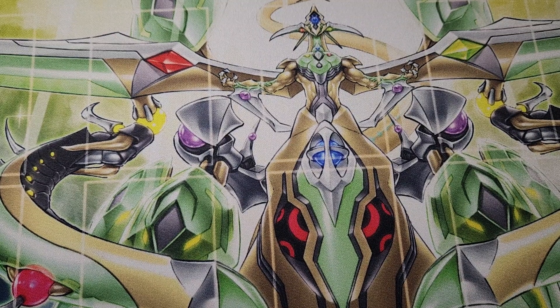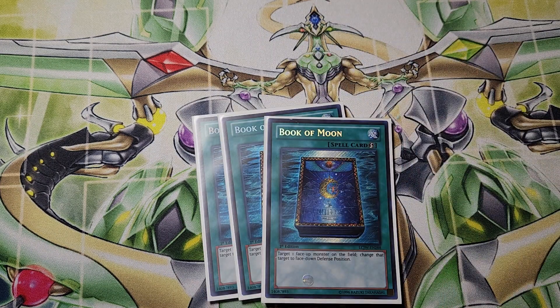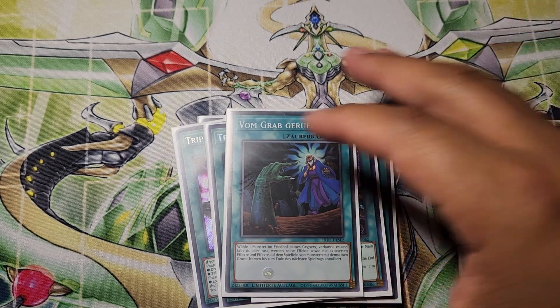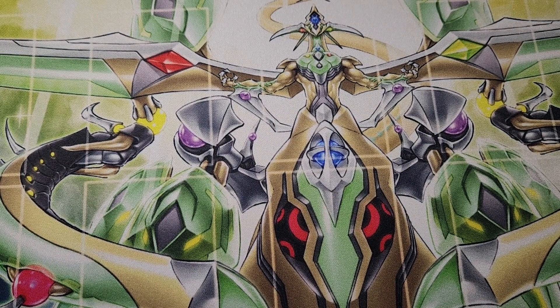The last couple of cards are kind of just other staples — cards that work going first or second. Triple Book of Moon: pretty self-explanatory; I know it's falling off a little bit this format, but it's still a very good card. 3 Triple Tactics Talent — pretty much if I get hand trapped I want to be able to draw or see their hand. This deck will probably change a bit going forward; I'll probably add Kinn and Ginn and play Thrust in here with the Talents. I actually ended up siding Thrust in this build. Last card in the main deck was one Called by the Grave. I played a 50-card deck, though that could change — I probably could have played closer to 44 or 45, taking out a few cards that weren't fully needed.